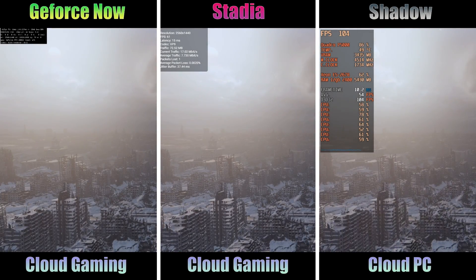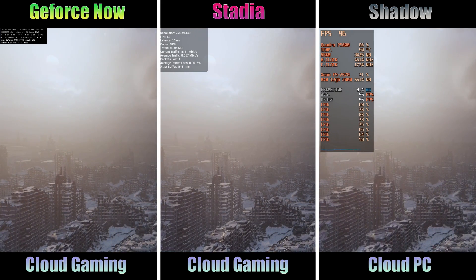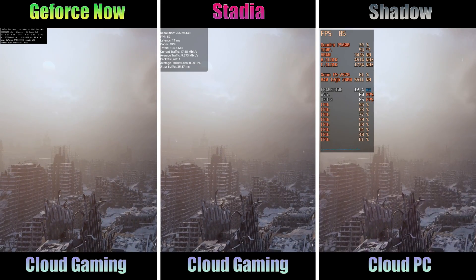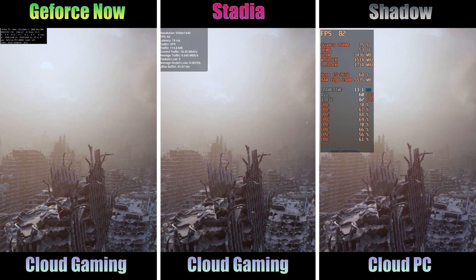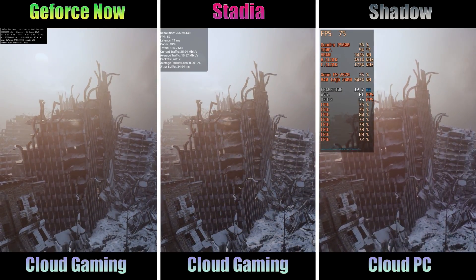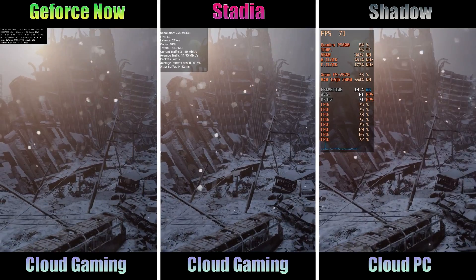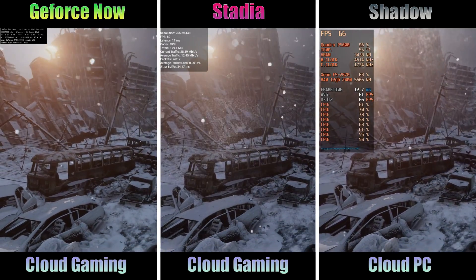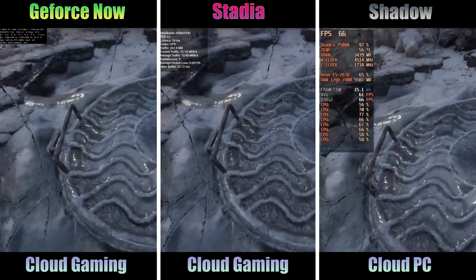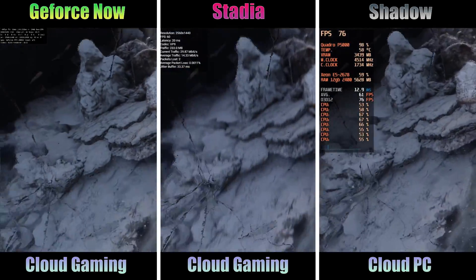Then on Shadow, it looks like GeForce Now because it's full PC — but you can actually change any settings you want, do whatever you want, and expect to be just fine. With GeForce Now, it can get a little quirky if you change settings because as a cloud gaming service, they're relying on those settings being a certain way. Shadow is so much closer to a PC, it's not even funny. That's why I really like to test it and treat it as one and compare it to other PCs. I always show latency and MSI Afterburner numbers in Shadow benchmarks.